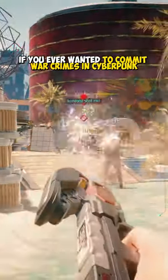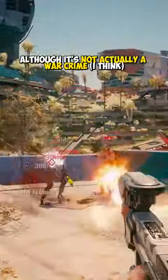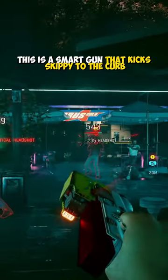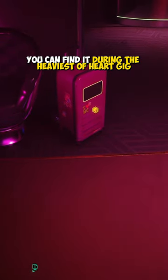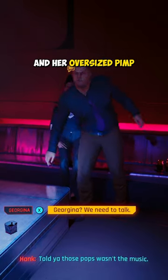If you ever wanted to commit war crimes in Cyberpunk, today's your lucky day. Although it's not actually a war crime, Crime Stopper gets you pretty close. This is a smart gun that kicks Skippy to the curb. You can find it during the Heaviest of Hearts gig inside the suitcase that belongs to the sexy lawyer and her oversized pimp.